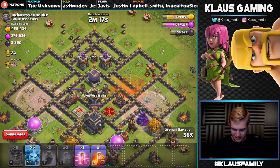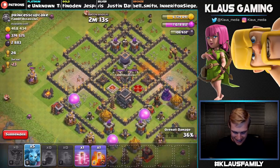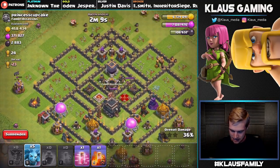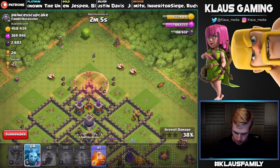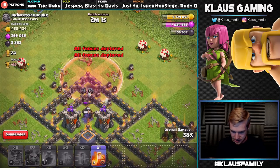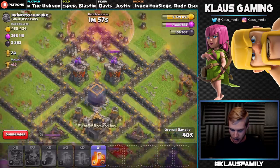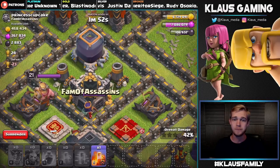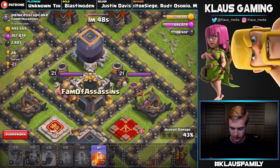Oh my goodness — can five minions beat two Archer Towers? I seriously doubt it, but let's just do it for fun. Go in there buddies! We had to get rid of the Builder Hut first. Well, that was not at all what I was expecting to happen. Fam of Assassins totally trolled me — Princess Cupcake, you did great, you defended your Dark Elixir.